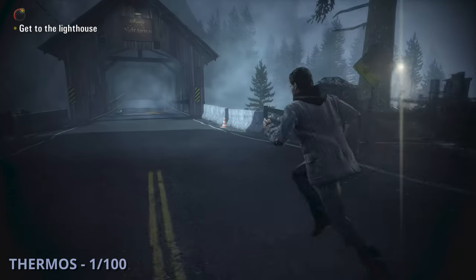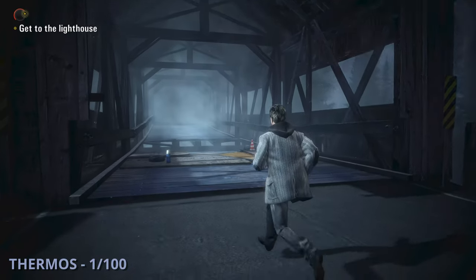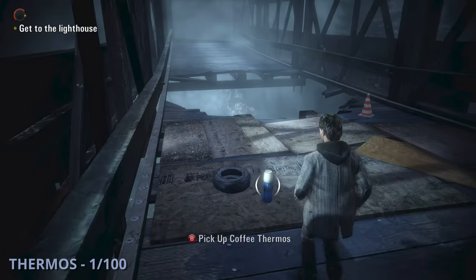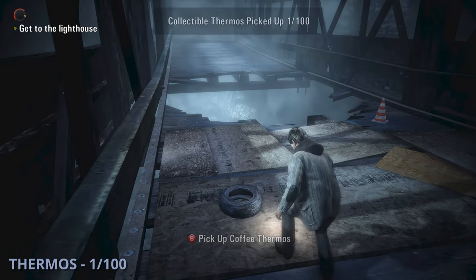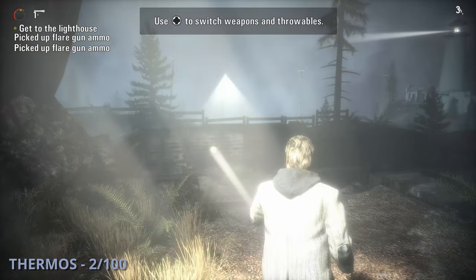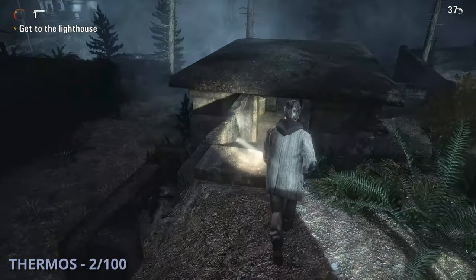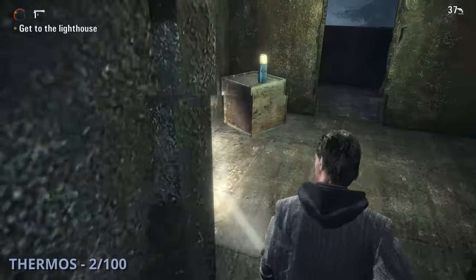The first thermos is whenever you're actually able to start moving — run down the road until you get to the broken bridge to grab this one. The second will be during the tutorial area where you grab some flares from an emergency box, and before dropping down a ledge go to the right into a little concrete structure. This one will be sitting on a box.